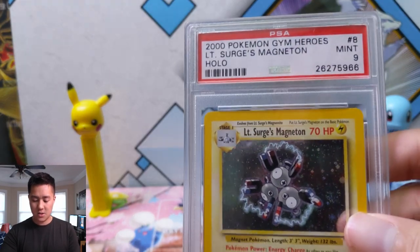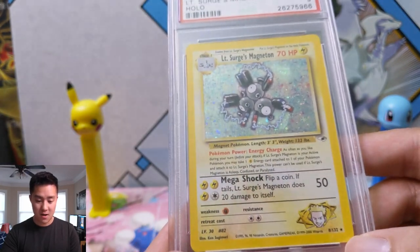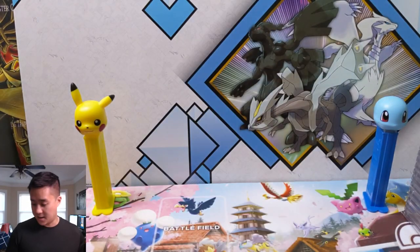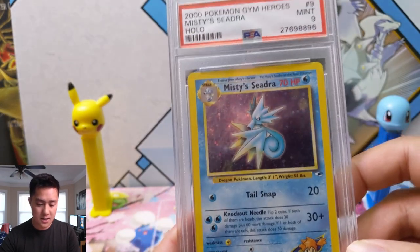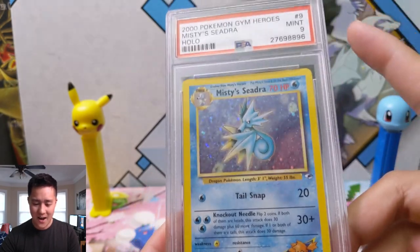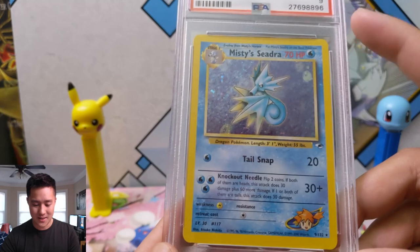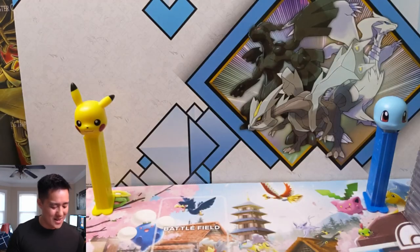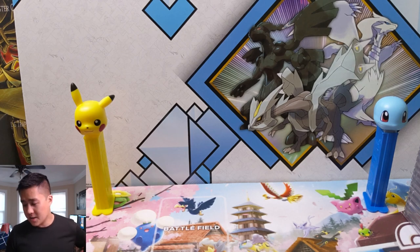Looks like we have a couple of gaps, so we're jumping right to number eight: LT Surge's Magneton. I imagine this one would be very tough to grade — Magnetons just have so much foiling, you can see all that sparkle. Then we're moving to number nine, Misty's Seadra. One thing I like about looking at old cards is seeing how insane the power creep is — this is a stage one holo with only 70 HP, and its attacks max out at 30 damage.